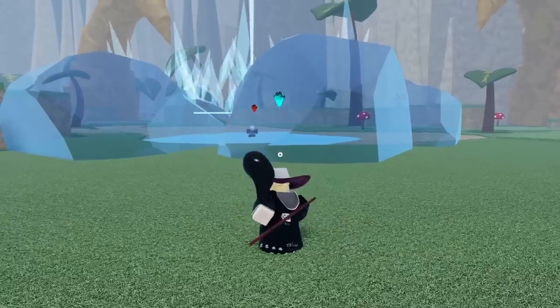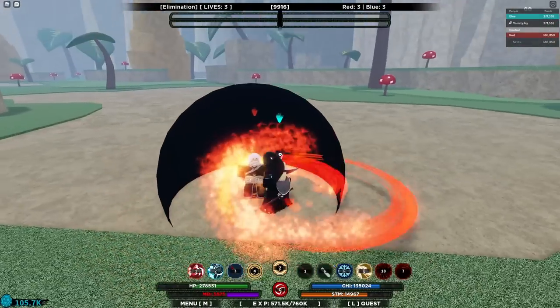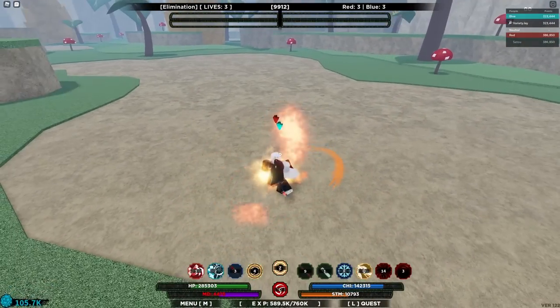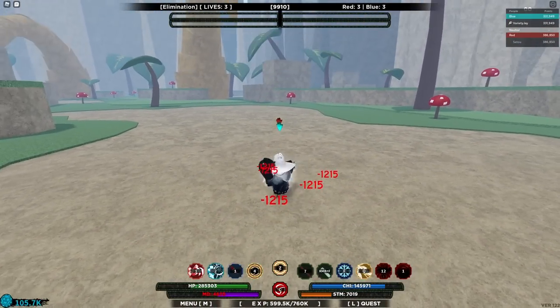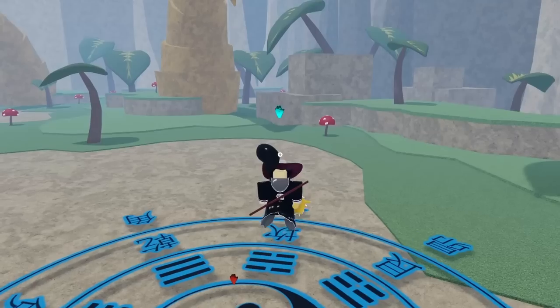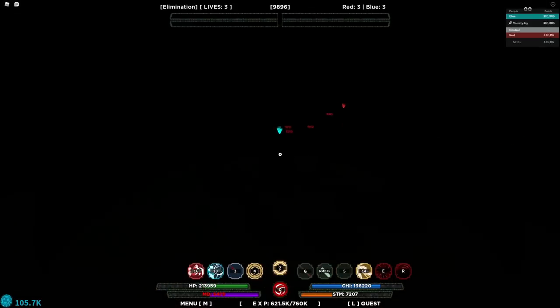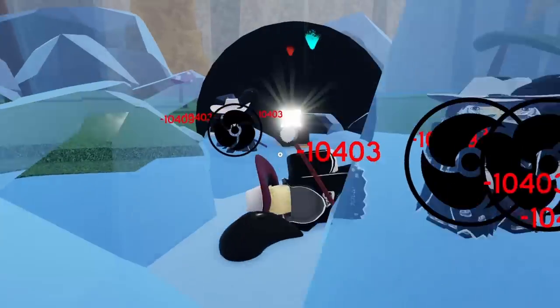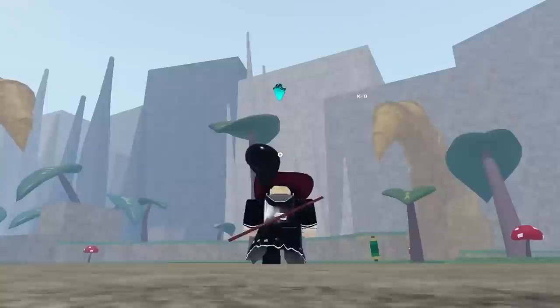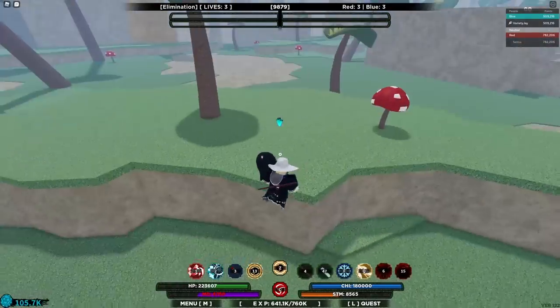He hit me with dual chi again and missed. Shiro Glacier — good start! Hit him with the stun, run up, boom. He doesn't have an auto dodge, he has a counter — this is not going to be good for him. He used the counter — and he's dead. Mankai stun — finish him off!